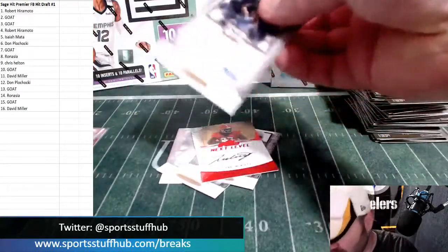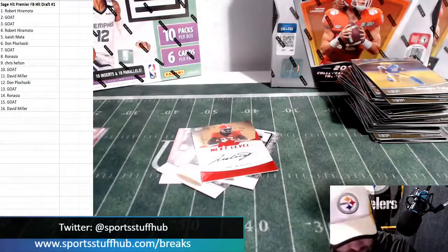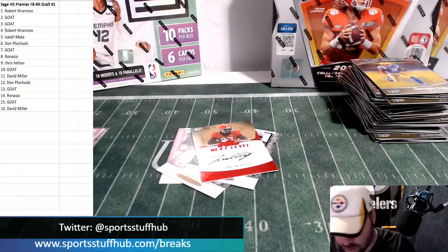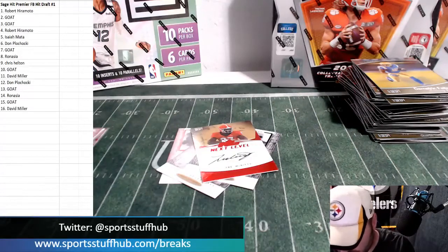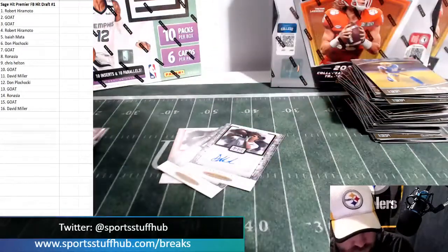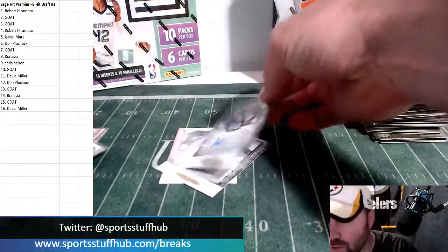Remember, we've got Robert in the one hole, then E is picks 2 and 3, and then Robert again at 4. And Trey McKitty — wasn't he like a second or third rounder?